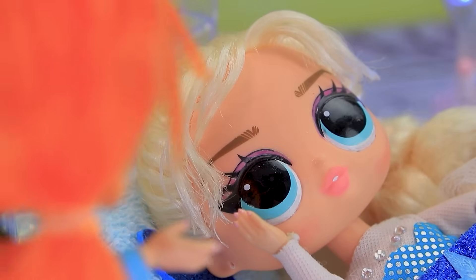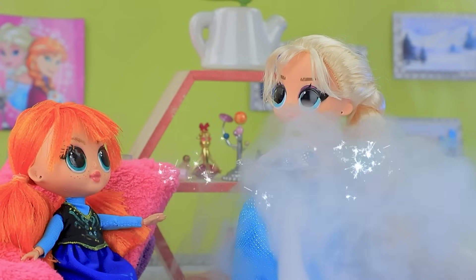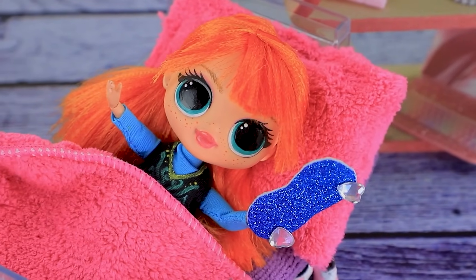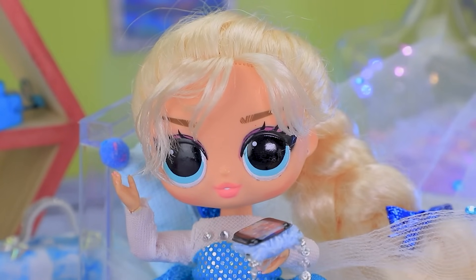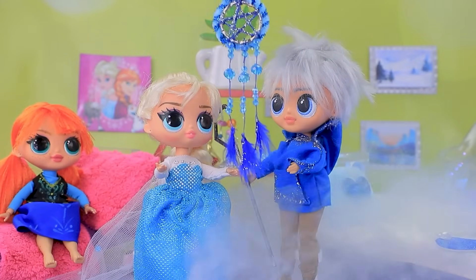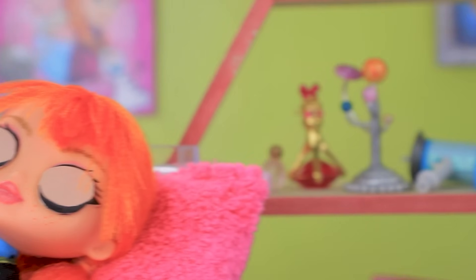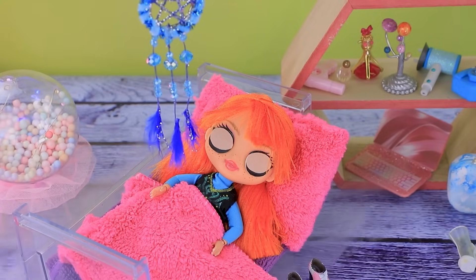Elsa wakes Jack — she can't sleep. He conjures a sleep mask for her, but she still can't rest. SOS situation — Jack is called. He arrives and suggests Anna just needs a dream catcher. It's beautiful! Elsa and Jack decide to tell fairy tales, and less than five minutes later the princess falls asleep.